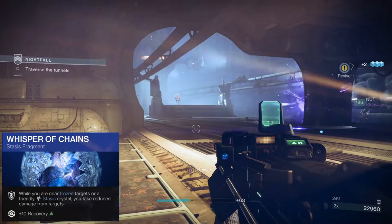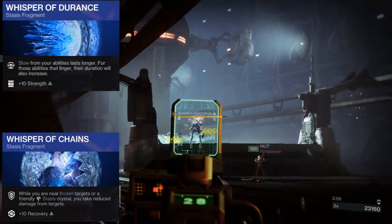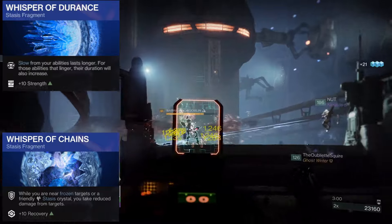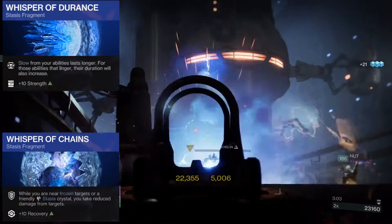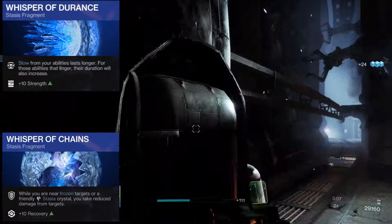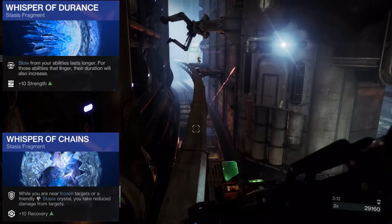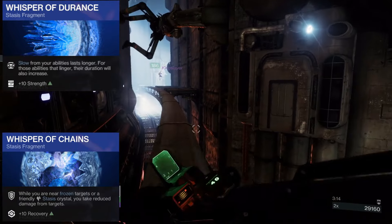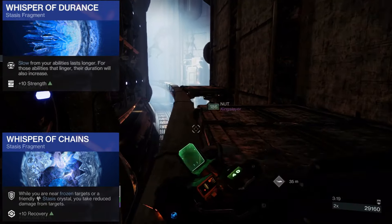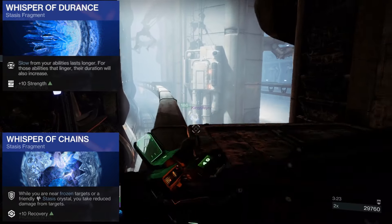The next fragment is Whisper of Durance: slow from your abilities lasts longer, and for abilities that linger, their duration also increases, with a +10 to Strength. This is good for two reasons: first, our slows will last longer, giving more time to generate Stasis shards from Grim Harvest. Second, since the Duskfield is a lingering ability, it will stay on the ground longer after being thrown, giving more time for resistance or allowing enemies to deal less damage for a longer period.